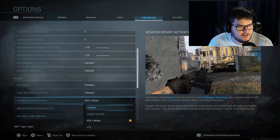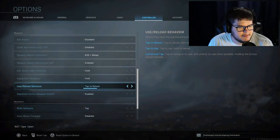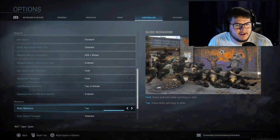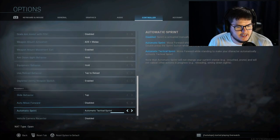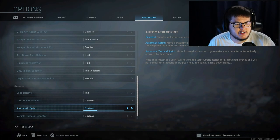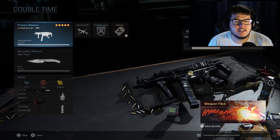For weapon mount, I use ADS plus melee since I never weapon mount anyway. Tap to reload is your standard. For Warzone, set it to contextual tap. Slide behavior is super important — you want it on Tap, not Hold, because on Hold slide canceling becomes way harder. Auto tac sprint is a must for multiplayer so you're not jamming your thumbstick constantly. For Warzone, turn auto tac sprint off because it really messes up firing loot shotguns.